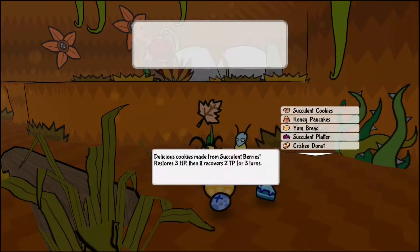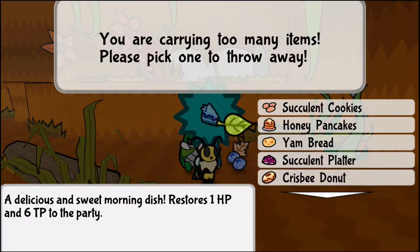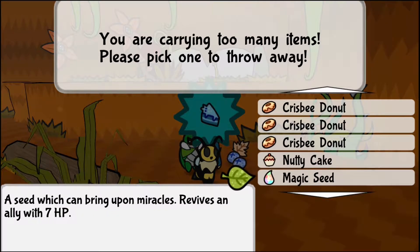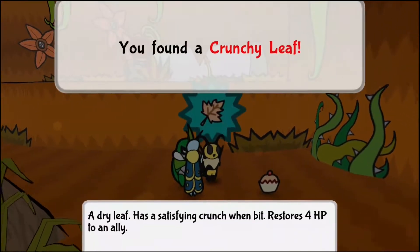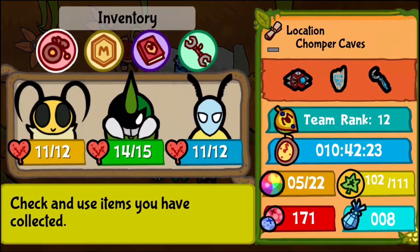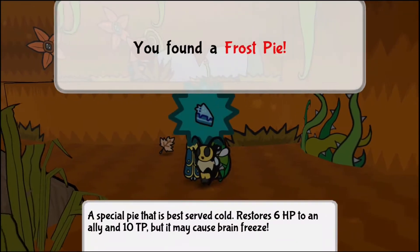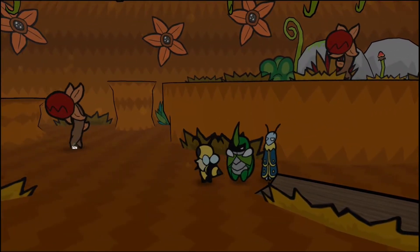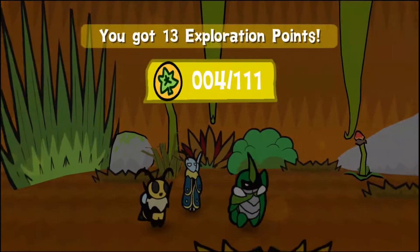A crunchy leaf and... what's this? A frost pie! I'll just use this — that way I can just take it. That's interesting; I didn't think any enemy could drop a cooked item. And that's that.